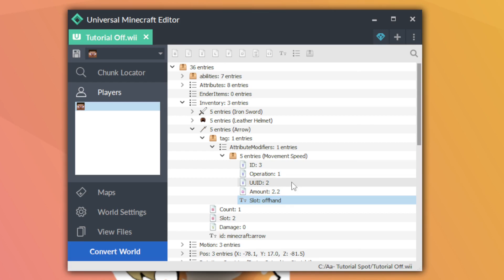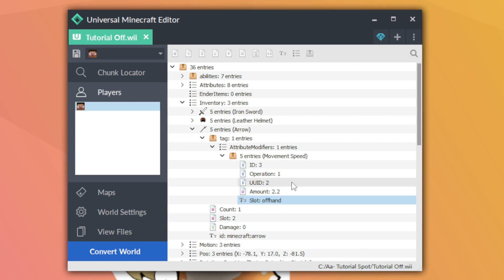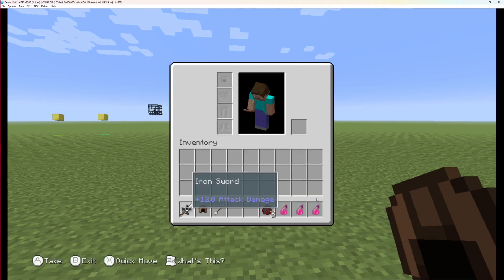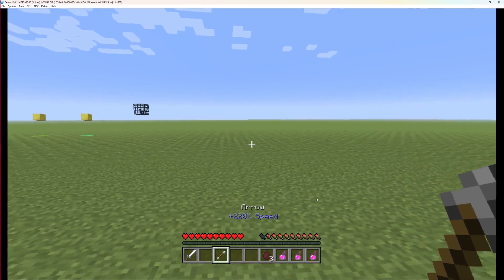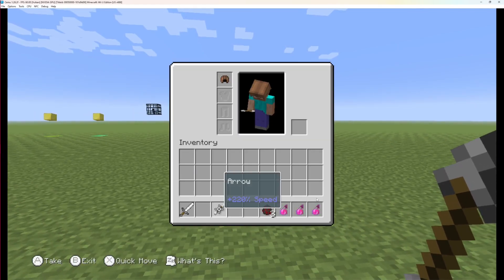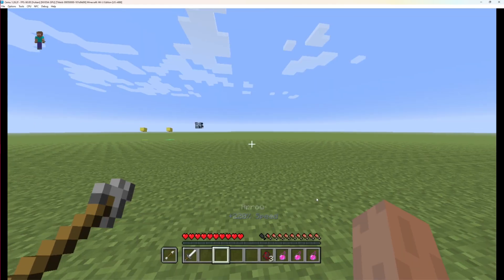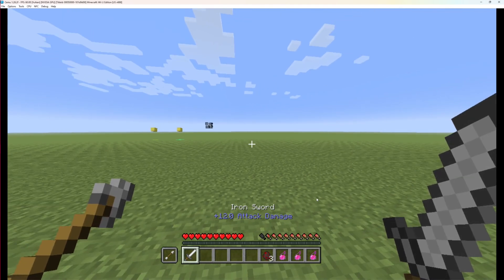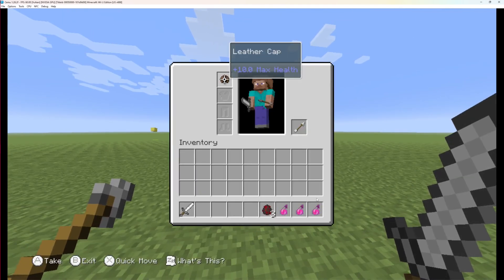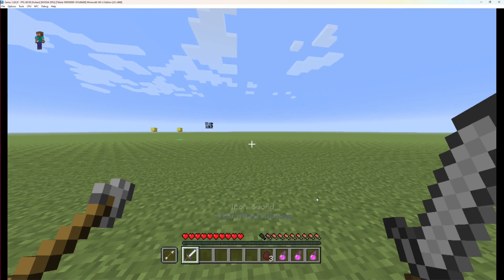Loading into the world, the sword shows 12 attack damage, the helmet shows 10 max health, and the arrow gives 220% speed. Holding the arrow in my main hand does nothing because it's set to off-hand only — switching it to the off hand activates the speed effect. A common question is about max health not showing up as extra hearts; that's expected on legacy console edition — it won't visually display.